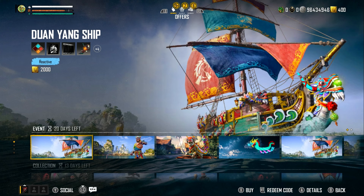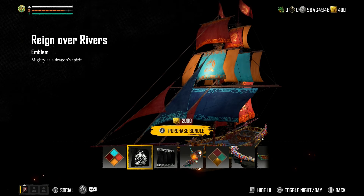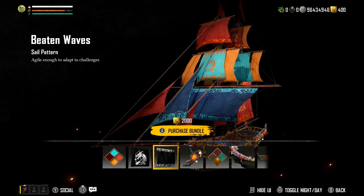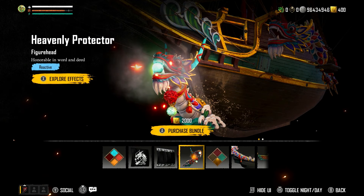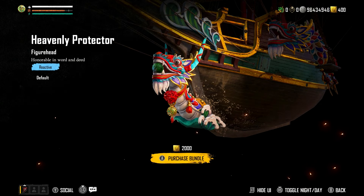This is probably going to be the most important for you guys to get. We can see on the screen there is a boat with a dragon on it that looks pretty goddamn awesome. Let's click on it. It's 2,000 gold. It's got the Fiery Fortunes sail color, the Rain Over Rivers emblem, the Beaten Waves sail pattern, and the Heavenly Protector figurehead — the dragon with the fireworks coming out of it. I actually like that.